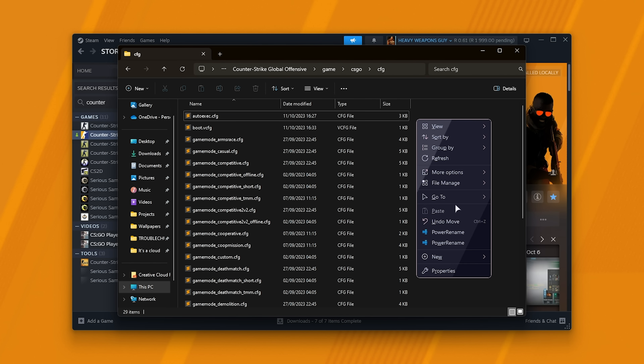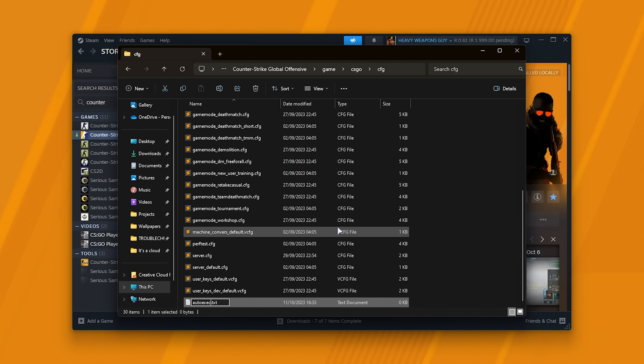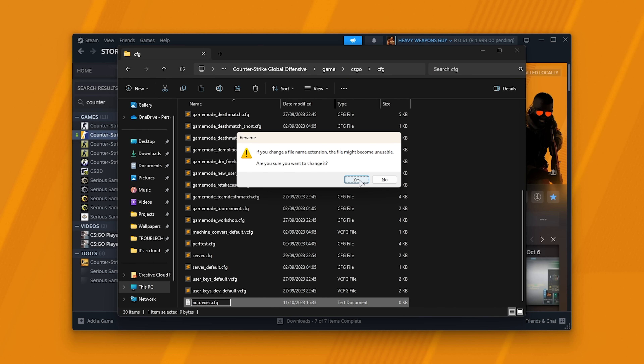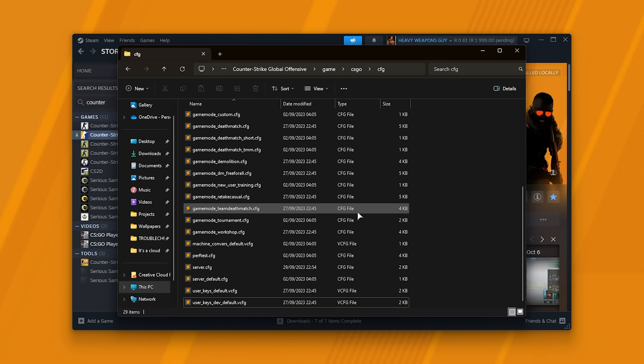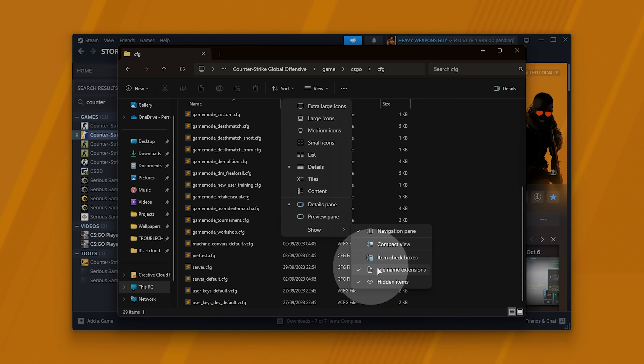If you don't have this file, right-click, new, and create a text document, then simply rename it autoexec.cfg — but make sure that you can see the .txt extension so you can remove it. Then you can confirm it. If you don't see file extensions, on Windows 11 click View, followed by Show, and make sure file name extensions and hidden items are ticked. On Windows 10, on the ribbon bar at the very top, you'll find a View tab, and on the far right, file name extensions and hidden items.